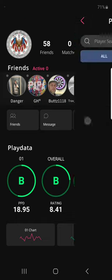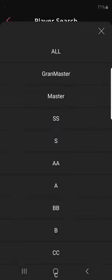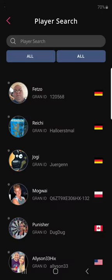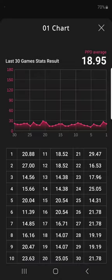You can search for people by country or by specific player ratings. Your player data is down here, where you can see your 01 charts as well as a table of your 01 games. The only thing I don't like is it only shows the last 30 games. I'd like to see more games than that because I want to know whether I am improving or getting worse over the course of time. Thirty games isn't very many, and you're probably going to stay fairly flat over those 30 games.